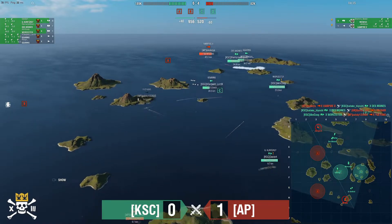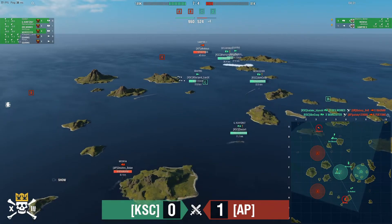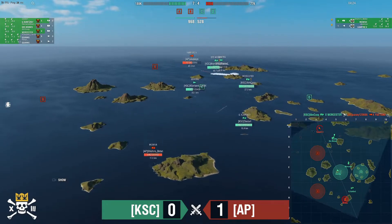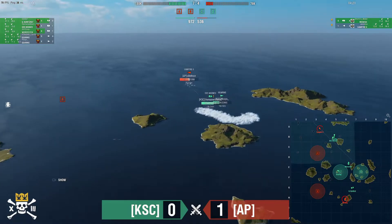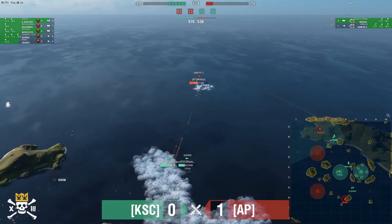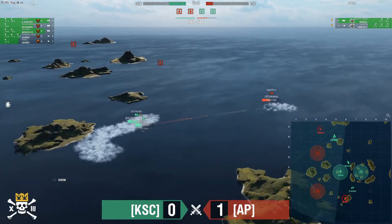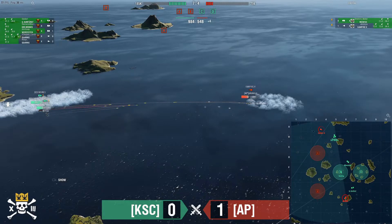Hataki Hiyoshi down to 2500. He gets shots out on the Ragnar, getting him to 2700, then a final set hits — 2300 on the Ragnar. It hits! Hataki trades out the Ragnar. Six ships to four for KSC. Yu Yang goes down — seven to four, 960 to 520 points. KSC says they will not be denied — taking it to game three. 28 points until victory.